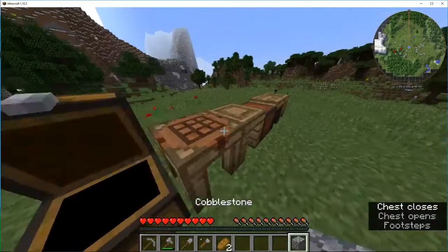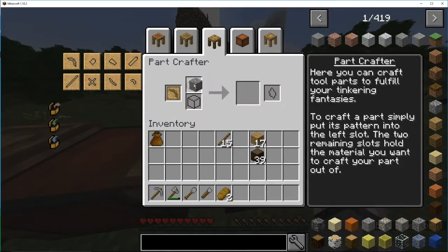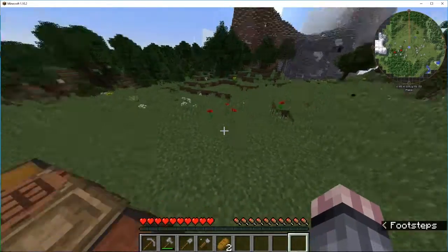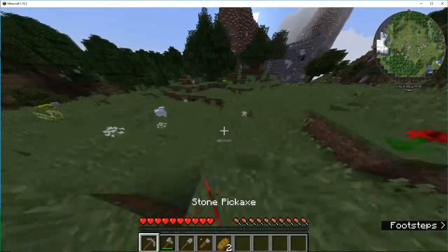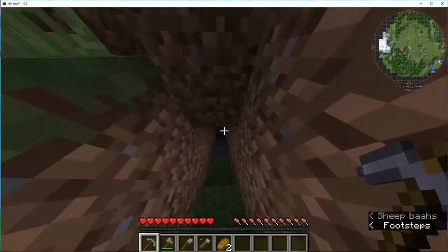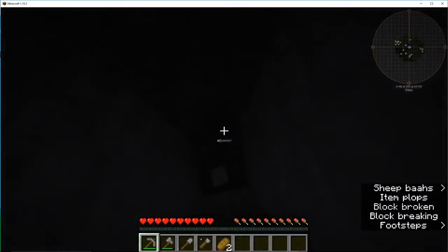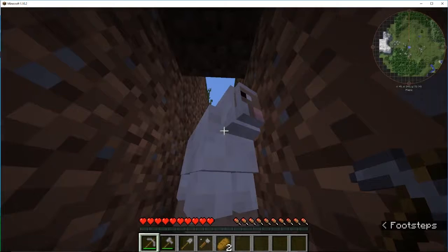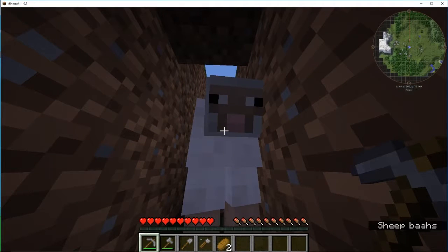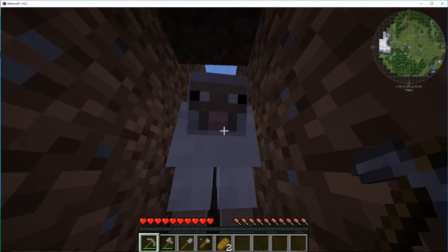I need cobblestone, I don't have much cobblestone. What's most important? I'm going to need to get cobblestone, so I'm going to do a lot of mining and get a lot of cobblestone. This sheep is following me — what do you want from me? I'm going to go mining, get some cobblestone, and then be back to make some tinker tools.